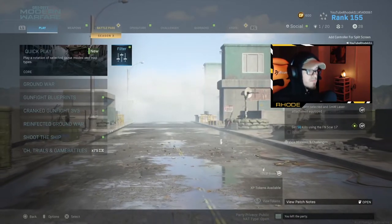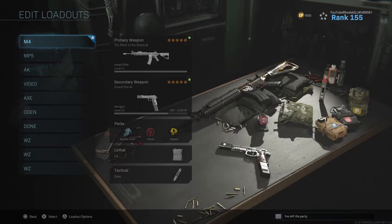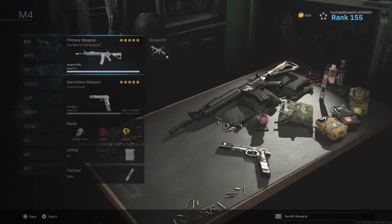We are in the gunsmith right now, in the loadout section. I'm going to go through several weapons and show you how to do this — what kind of different variations you can create within the legendary variants, or any other variants you may have. You can do lots of combinations, but we'll go through a few so you can get the hang of it and create your mastercraft variant.